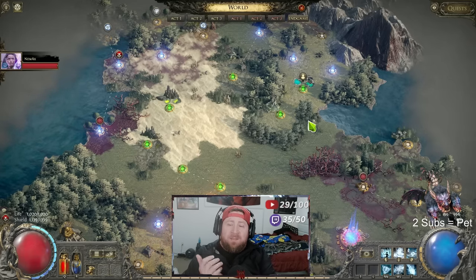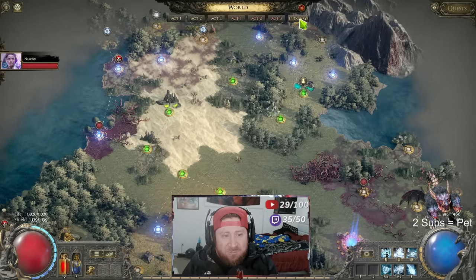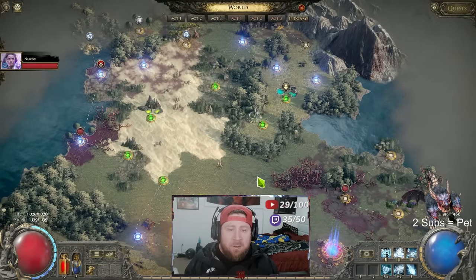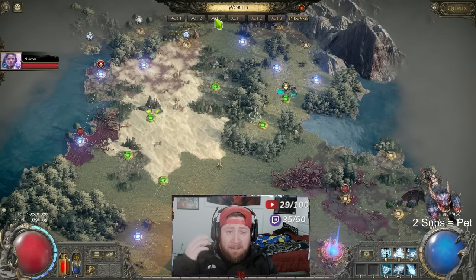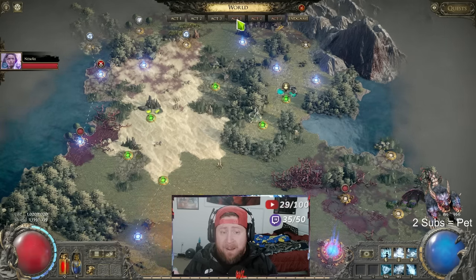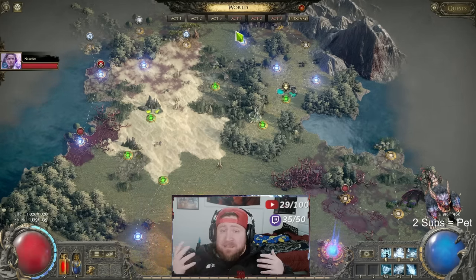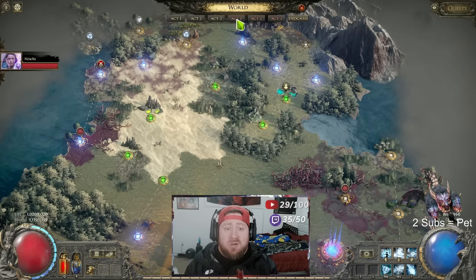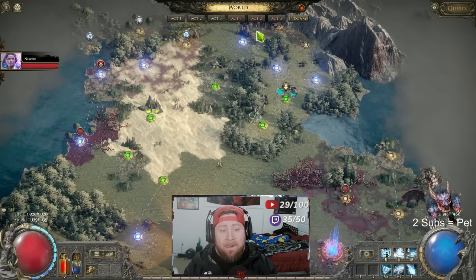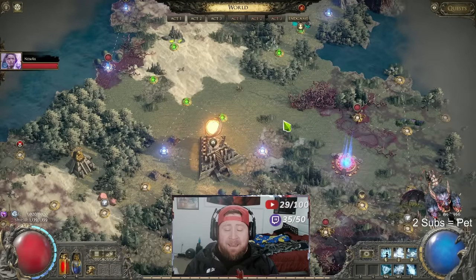Welcome back to the channel. Today I'm going to talk about maps - this is the entry level into the end game. To unlock maps, you have to complete Act One through Three, then redo Acts One, Two, and Three again on Cruel, which is just a harder version. It's not that bad if you have a strong build. At the end of Act Three you're going to unlock the end game.